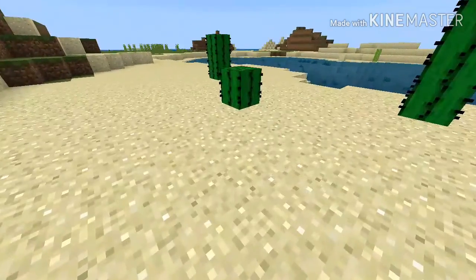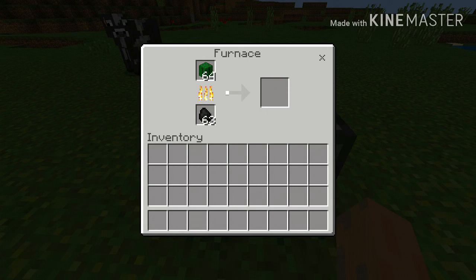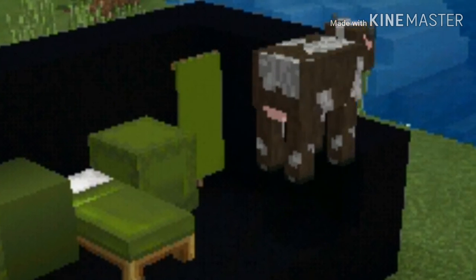This is actually a very tricky question. The most important thing about cactus is making green dye. Without green dye, you cannot make these blocks, glass, bed, terracotta, or banners.